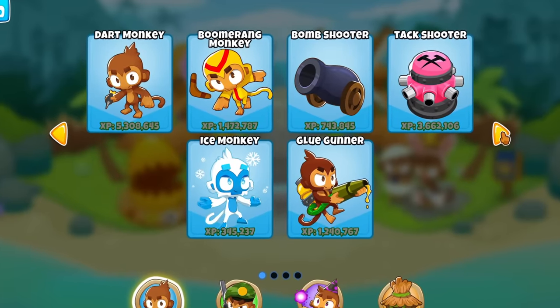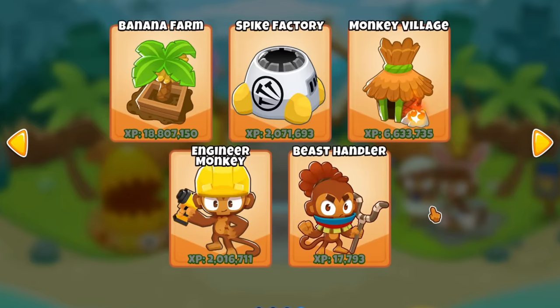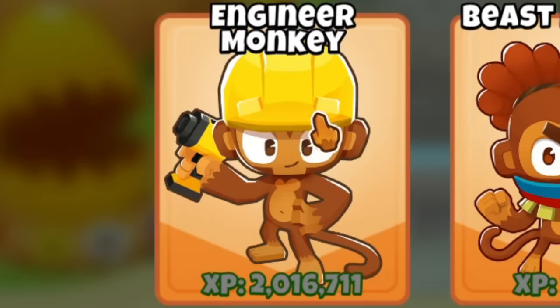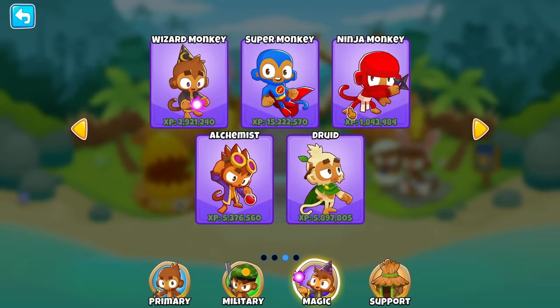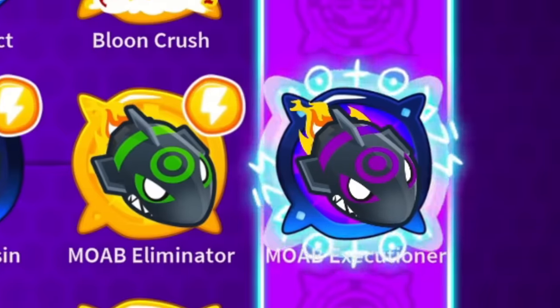After today, we will have done a paragon for every single tower in the game, besides support. I can't find a spike factory paragon, or village, or whatever. I did the banana farm and the engineers already, but if anyone can find me a paragon for those three, it would be much appreciated. But yeah, we did a paragon for all of these besides the bomb shooter.